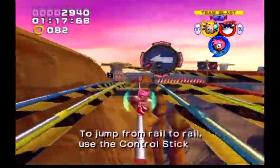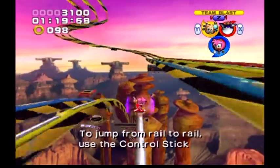Ready to come up! To jump from rail to rail, use the controls and press the A button!